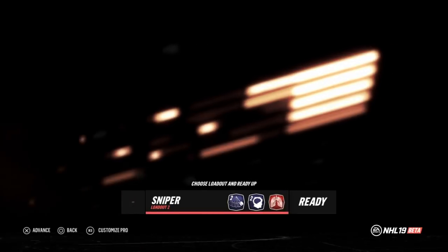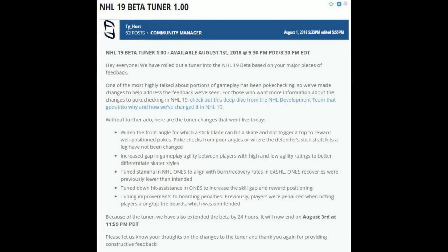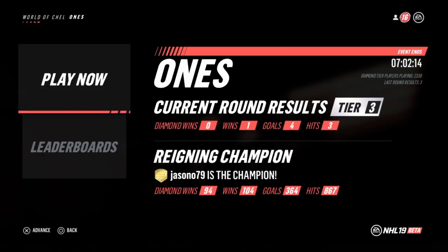The first thing we need to talk about is they have changed the poke checks just a little bit in the NHL 19 beta, and I think it's definitely for the better. If you're in front of a player and you poke check and hit the skate, it doesn't automatically cause a trip. If it's well timed and you're just putting the stick in there without swiping through it, and they're not stepping on the stick, it's not going to cause a trip.